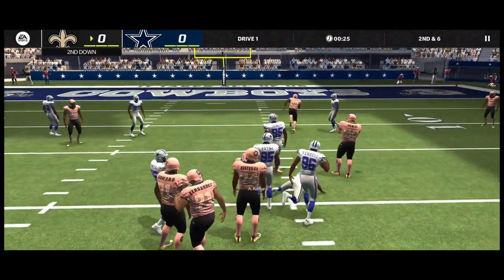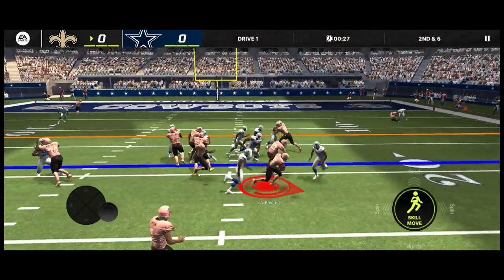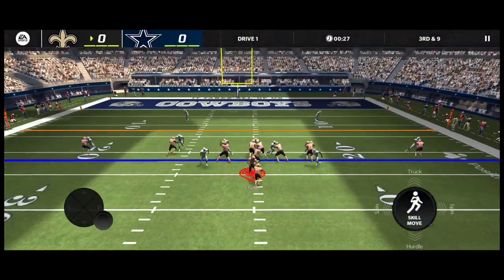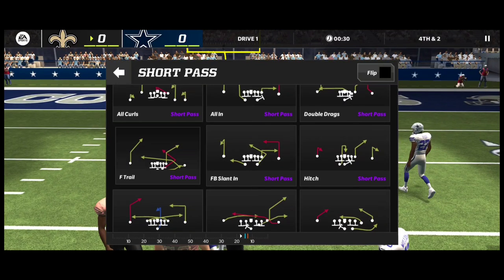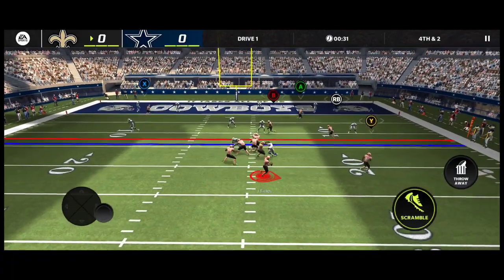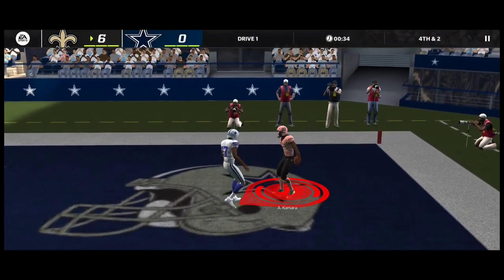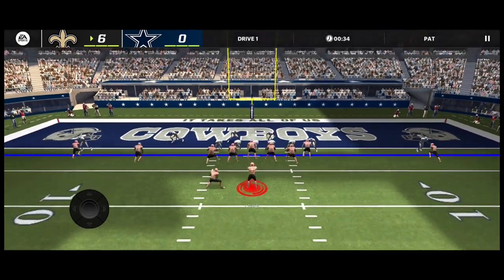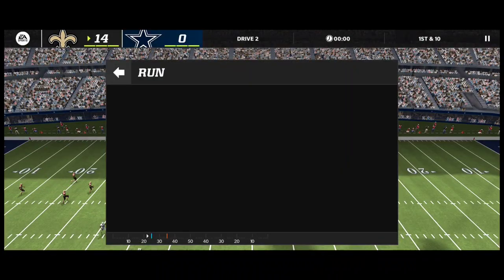He really just slid right in between both of those linemen — that was funny. Break that — nope, get tackled. Fourth and two — I'm gonna go to a flat route and see if we can get this hook on Alvin Kamara. He has 140 catching — no way he was gonna drop that ball. A throwing touchdown to Alvin Kamara! Let's even get that two-point conversion running — easy two points right there.